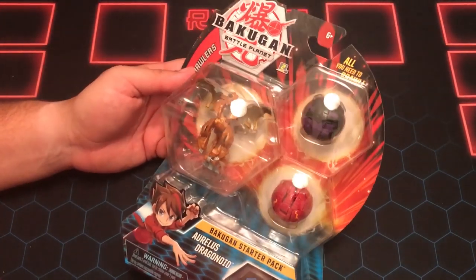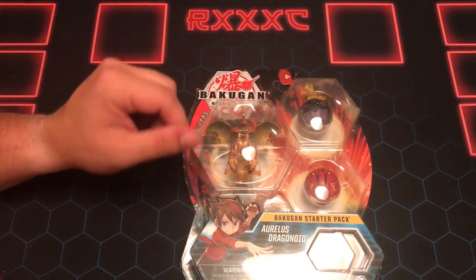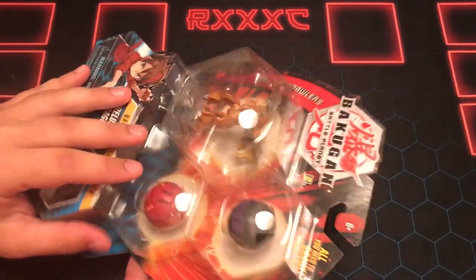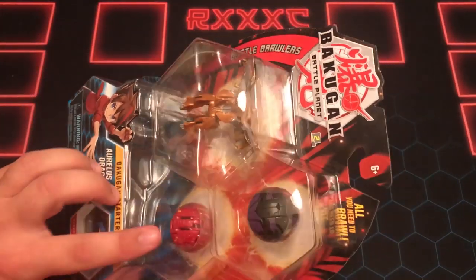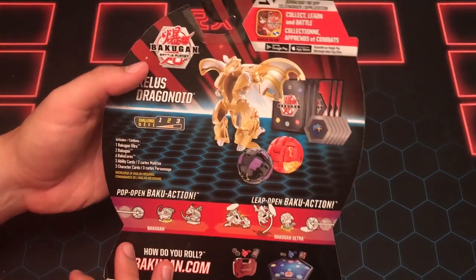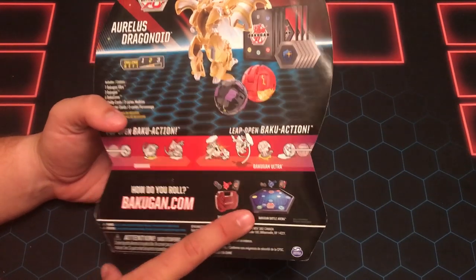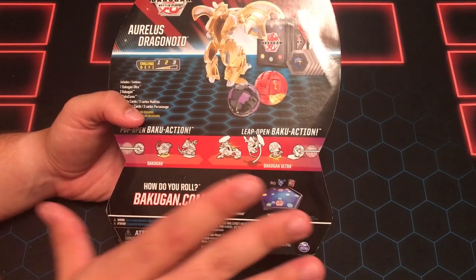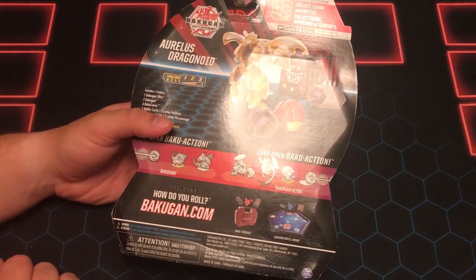I don't know why this is out — it seems really early. We haven't seen any other Wave 4 stuff except maybe Web-Ams that are kind of floating around on accident. But this is one of the three packs. We got our Auralist Dragonoid, which everybody knows is kind of interesting at this moment, and we get a bunch of cores. I think this is a Pyrus Pegatrix and a Darkus Mantanoid Core. There's a new stadium coming out soon — it's going to be red with white borders and a Pyrus Phaedrus, exclusive to that box.